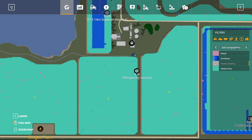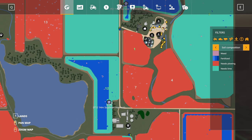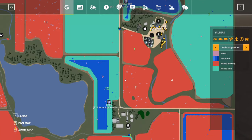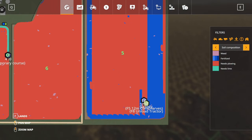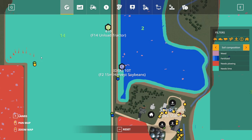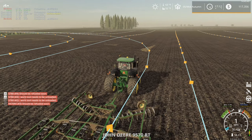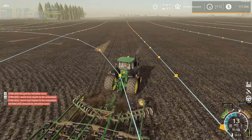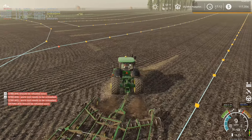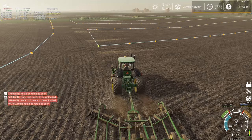Oh no, this field is going to need lime too. Yeah, they're all going to need lime — I should probably just get started on that. 9470RX, why can I not get to you? Weird stuff over here. Still working yet though, so whatever. Looks like you're going to unload that combine. I'm going to hop in the 9570RT here and clean up some of the missed areas from courseplay. Normally I probably wouldn't bother, but there's quite a bit missing here if you look at the map, so we're going to clean this up a little bit.